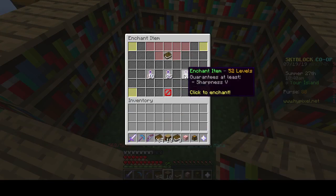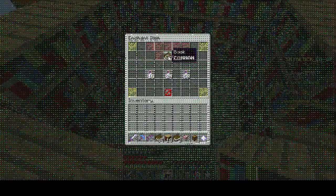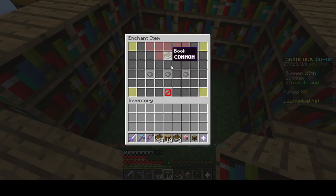I got infinite quiver, sharpness, harvesting, luck. I'll tell you guys where to fish — you can fish up the titanic bottles. Let me show you really quickly.